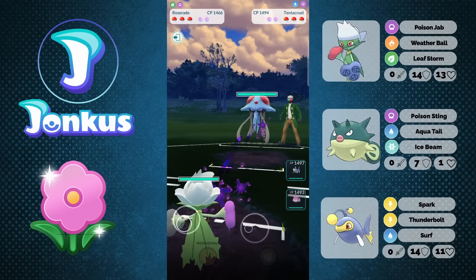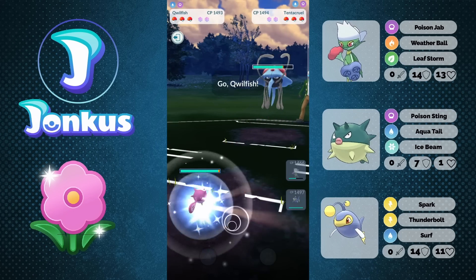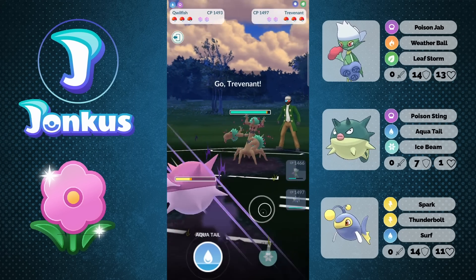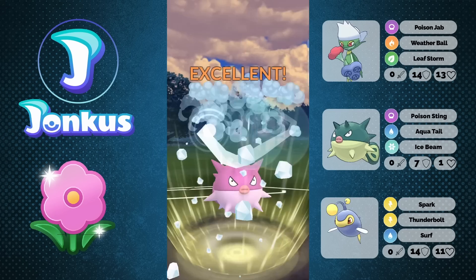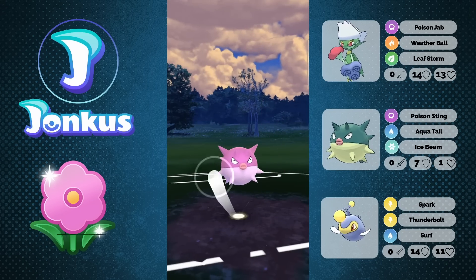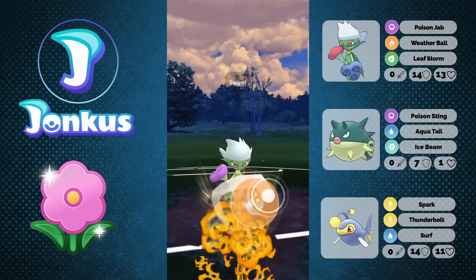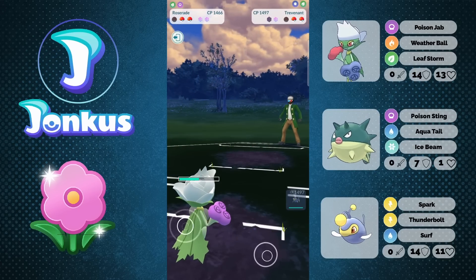Next opponent, we're going to see Tentacruel. Tentacruel in the lead will be something that is a little bit more awkward to play around. I would usually just build up to a Leaf Storm and then swap out. Trying to catch some energy here on our Quillfish, hoping that they're going to swap out — and they swap into a Trevenant. We can go for the Ice Beam. Do they know about it? We do see the shield coming up, but we're still going to get two hits on the Awkward Tail. Which is really important because this will allow us to put them into range for one Weather Ball, which should knock them out. Quillfish did its job — got a shield, got them low enough that we can one-shot them.